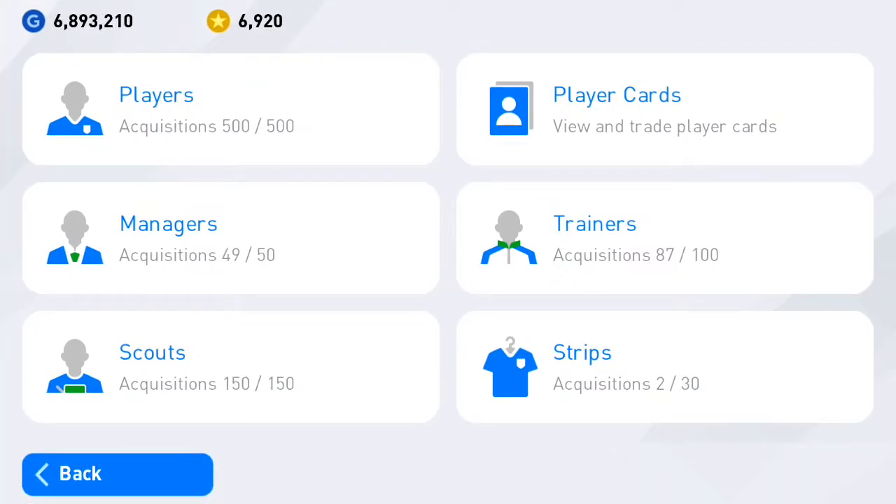Before trying to understand the trading system, we first need to understand that there are different types of ball colors or ball rarities, and different types of player cards in the game. In total there are five different ball varieties and five different types of player cards.